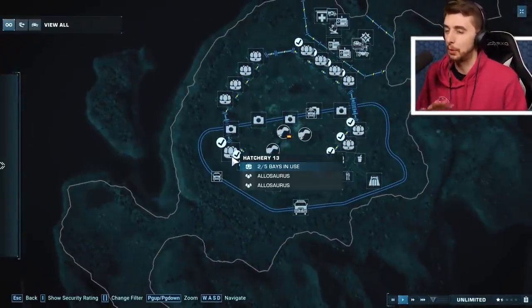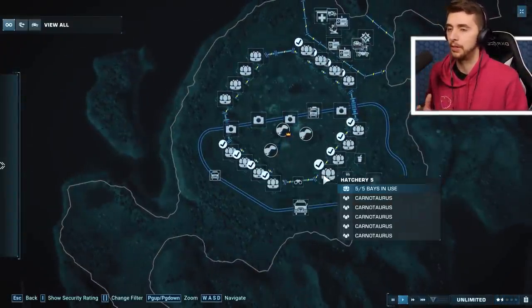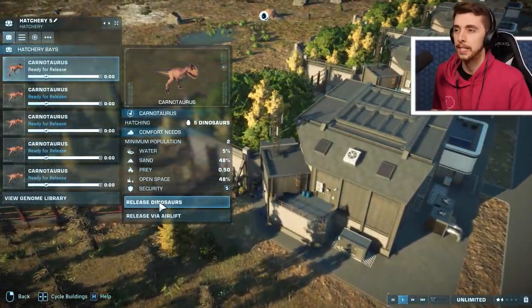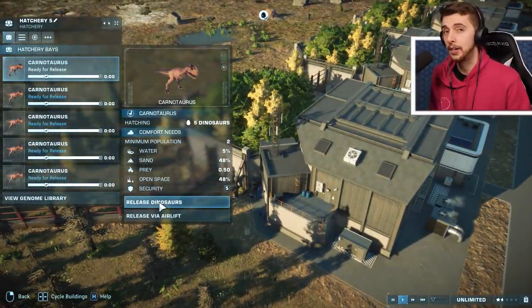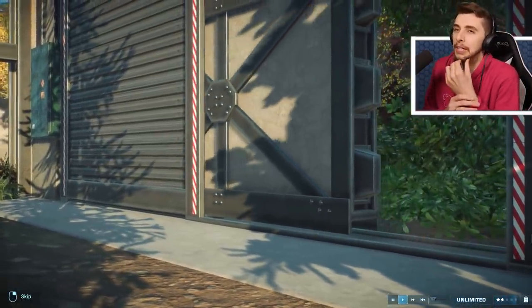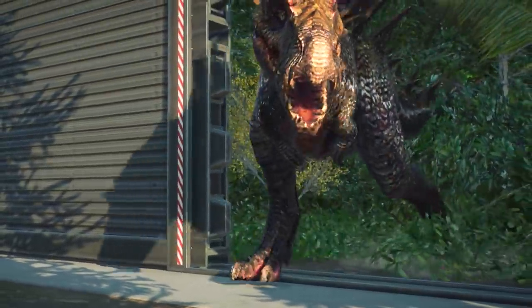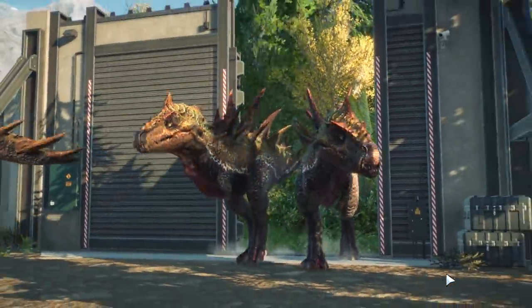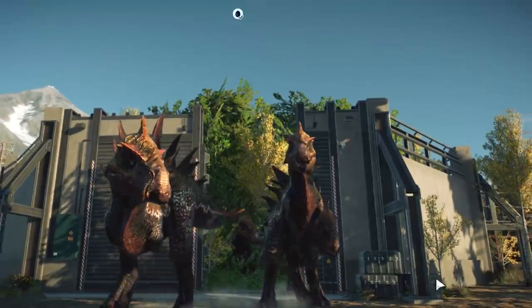It'd be a bit of favoritism if we were to do all of them as 50 Indoraptors, and they probably would win. So our next one is Carnotaurus — there are five or six of these. What could a Carnotaurus be? That's right! It is the shielder, the passive attacker. It is the Dio. It is I, Dio!